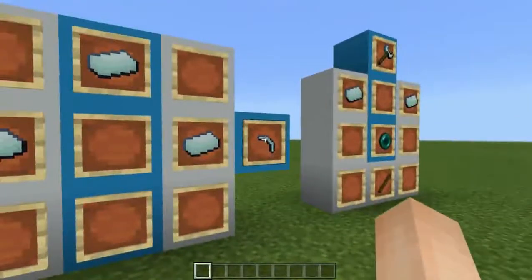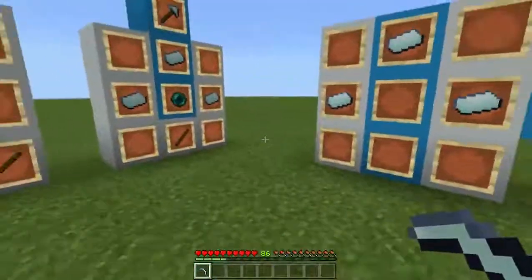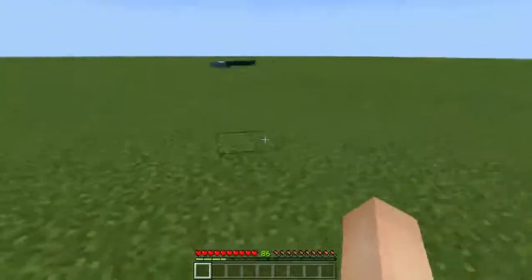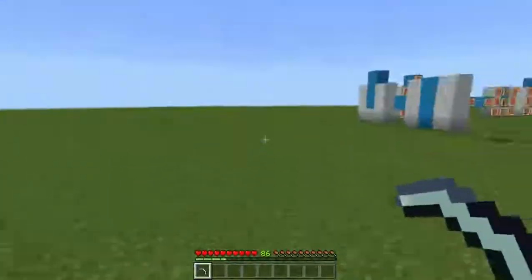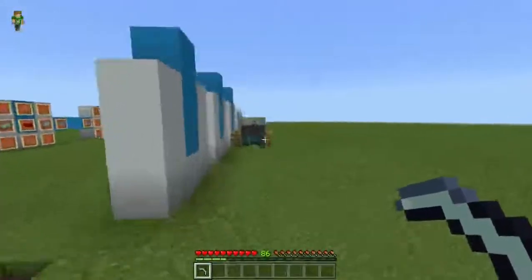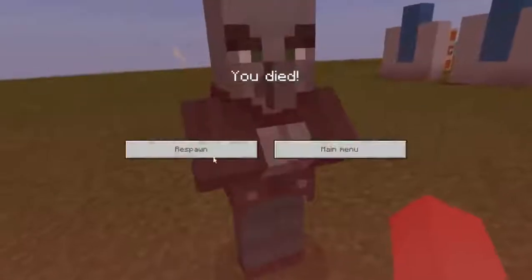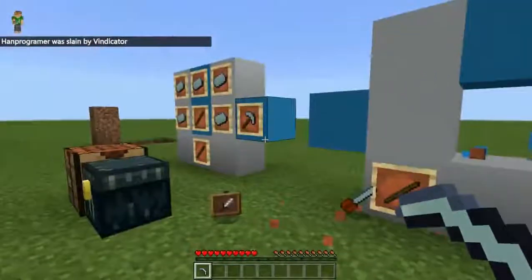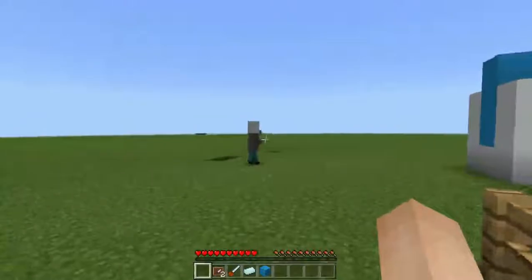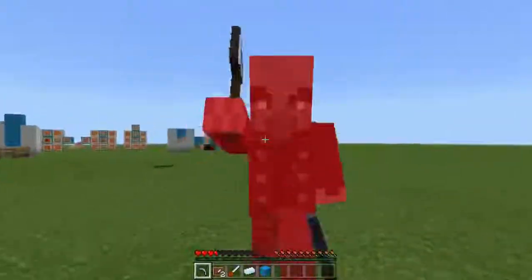The next item is the boomerang. Let's go into survival mode and see what it does. Let's pick it up, and when you right click — boom — it picks up blocks. Let's do something crazy. They're trying to kill me — I'm dead. Oh, it came back and destroyed my chainsaw. But it's okay, I just need one more hit. Get wrecked! Oh no, no, no.